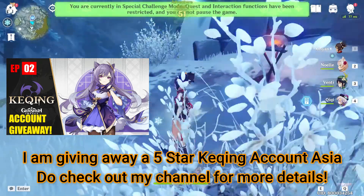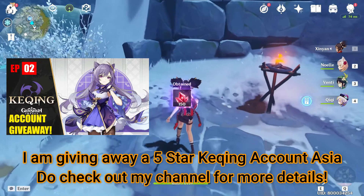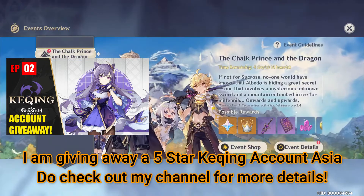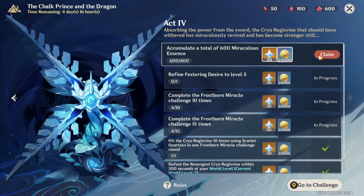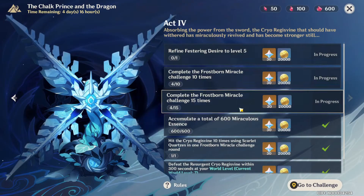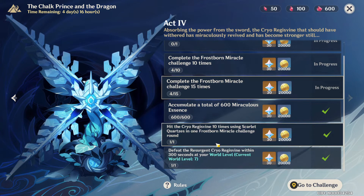There are a few challenges you can complete to receive the reward box. Looking at the advanced details: at World Level 7, you need to defeat it within 300 seconds — which is five minutes — plenty of time if you do it correctly.